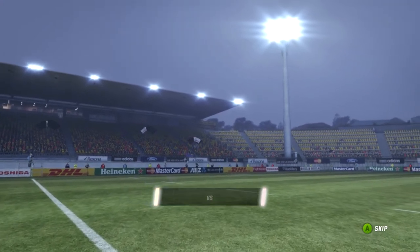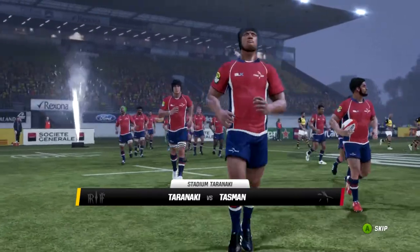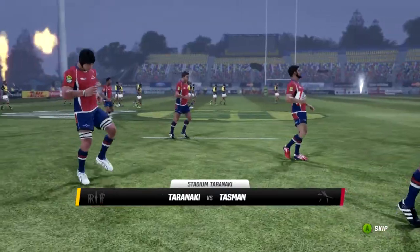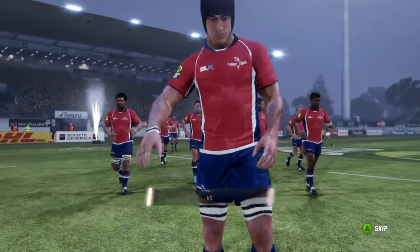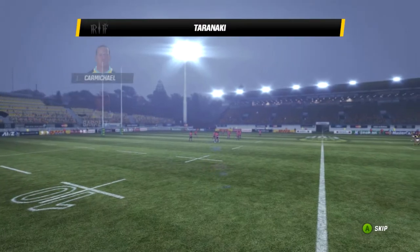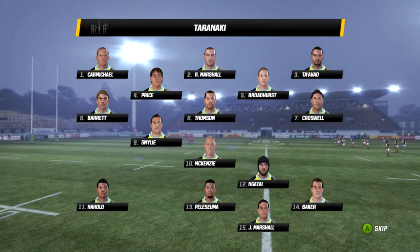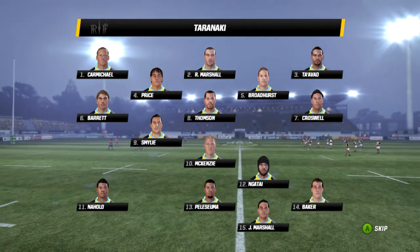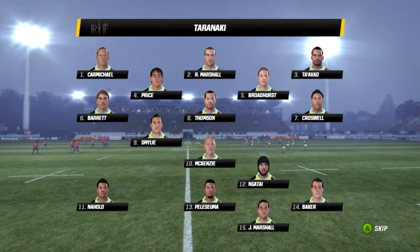When you think of New Zealand rugby history, the first thing that may come to mind is the Ranfurly Shield. Only up for grabs when the defender plays a regular season home match, so for many sides opportunities to get this famous log of wood are few and far between. Today it is a special honour to have it on the line as Taranaki defend the famous log of wood against Tasman.